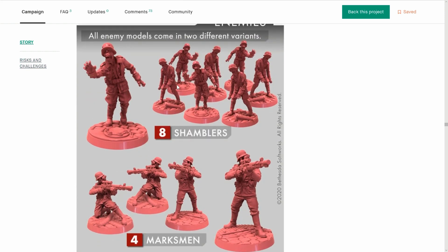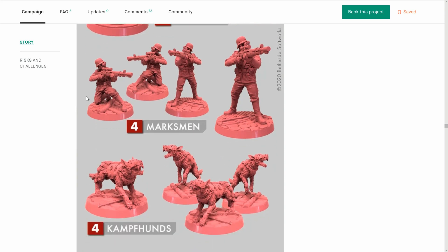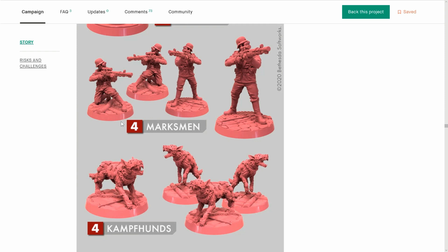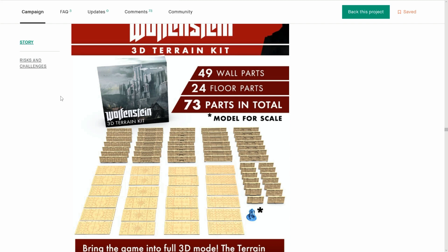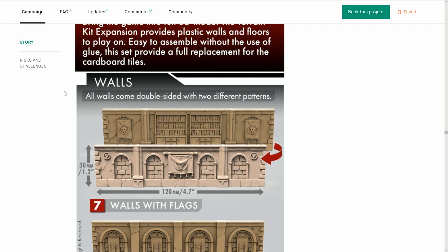That's definitely zombies coming out. They've got some smaller dogs too. Here's the epic terrain pack — look at the art on that box, it looks amazing. Now you see the detail in the boxes and walls here, all double-sided. Looks stunning.